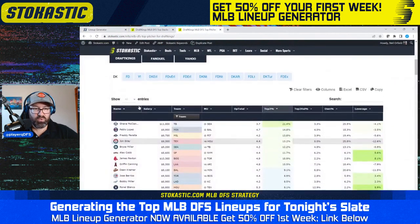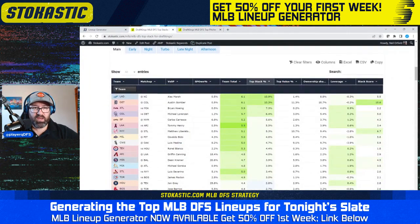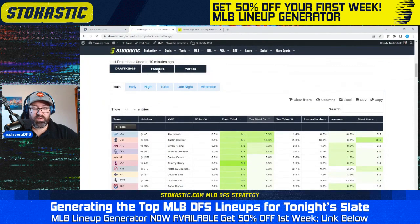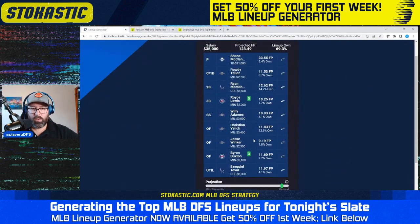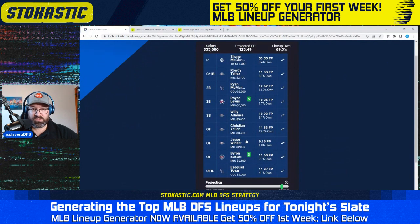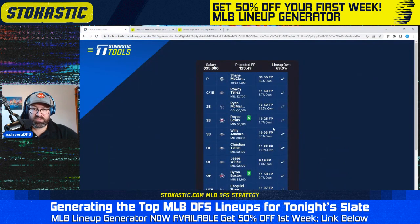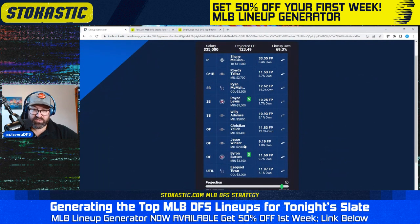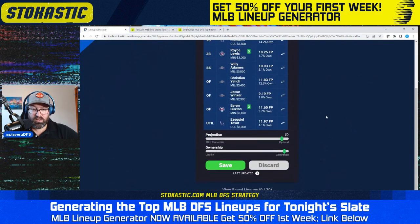Looking at the top pitchers tool on FanDuel — McClanahan is top of the board with a 7% chance of being the top pitcher. In the top stacks tool on FanDuel, what we care about most is the Brewers since we've got four of them. The Brewers have a 4% chance of being the top stack at 6% total ownership, so a little over-owned. But you balance out the chalky Brewers bats with the really low-owned Jesse Winker, and other parts of the lineup — Royce Lewis and Ezekiel Tovar — that are very low-owned. Nicely balanced lineup overall.